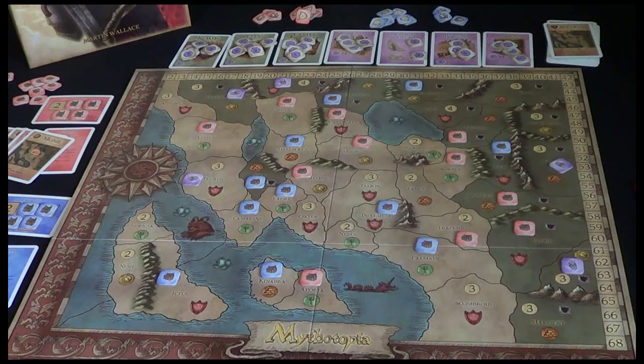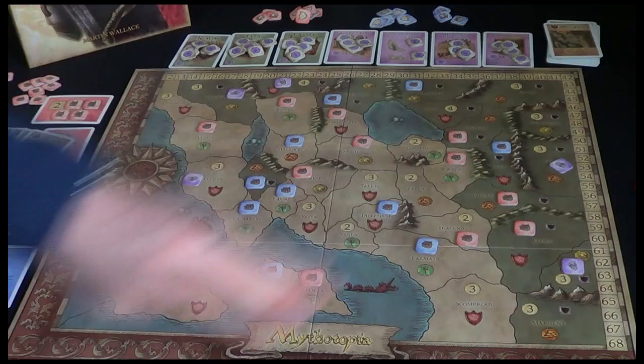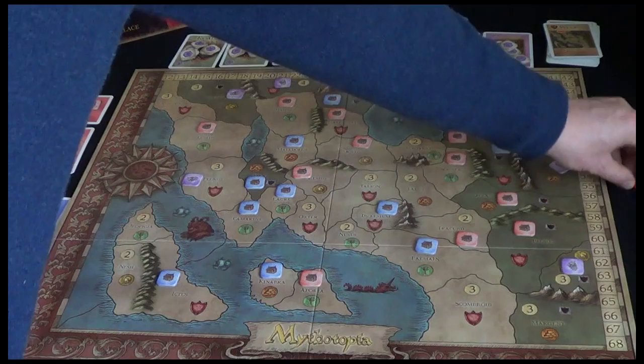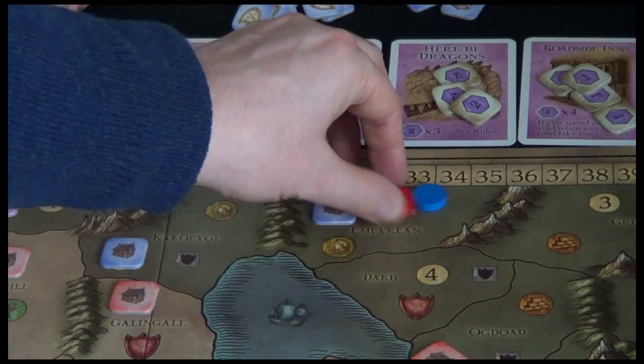Remember, the aim of the game is to score victory points. You score three victory points for every province you control. You control a province if you have a town, city, or citadel counter on it. So for the start of the game, with 11 provinces drawn, we're each going to start with 33 victory points - three points per province. Place your starting victory points up here on 33.